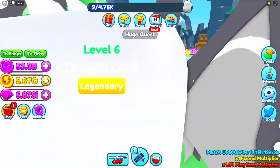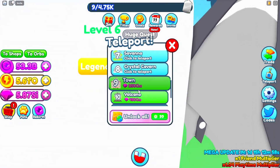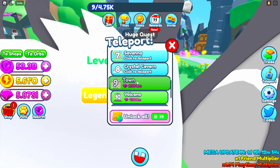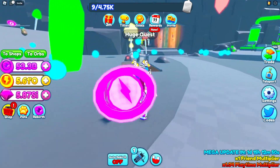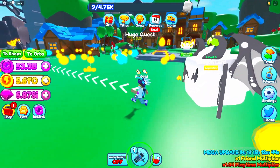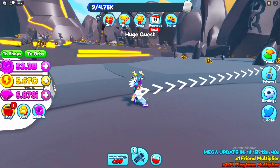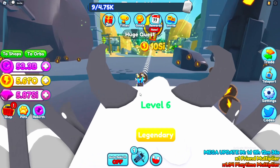We need to teleport to the last area and check out the brand new areas. Let's go ahead and get to the Crystal Cavern so we can actually see what is new. Heading over this way, there's a brand new area — I already got this area, and I also unlocked the other one as well.